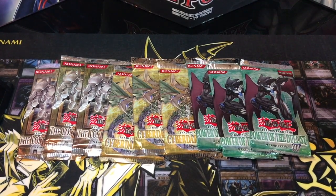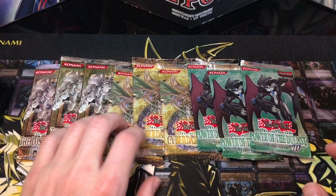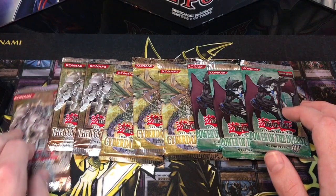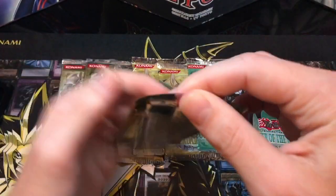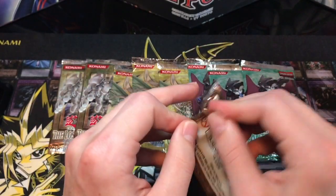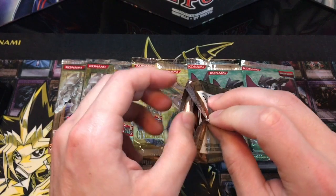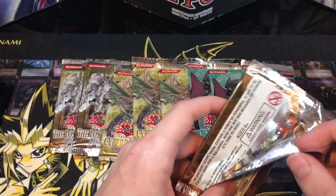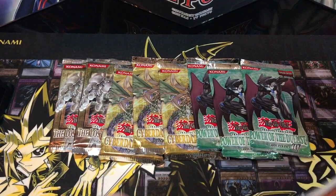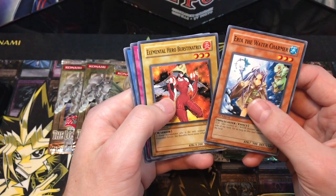What's up guys, Ruxin34 back here with another video. Today we have three of the Lost Millennium, three Cyber Dark Impact, three Power of the Duelist. So let's start off with the Lost Millennium — hopefully we're gonna get some sweet pulls. We've had some pretty nice pulls in other videos with these packs, so hopefully we can keep it up and get something good.